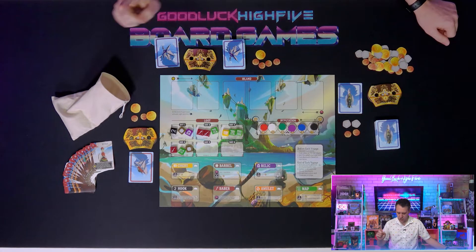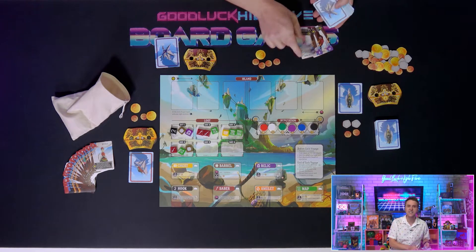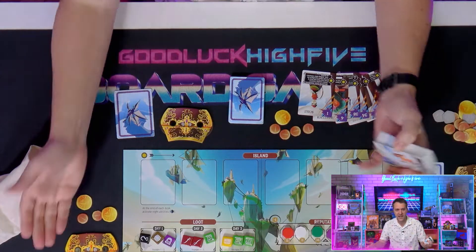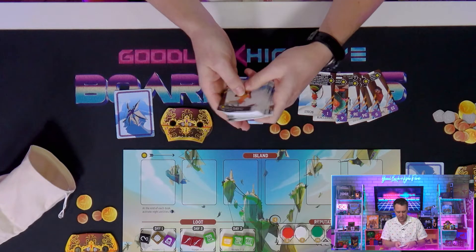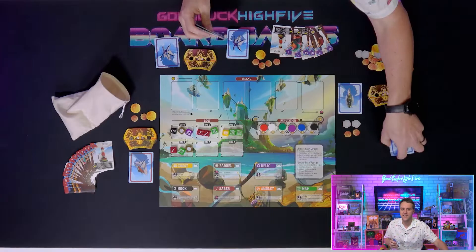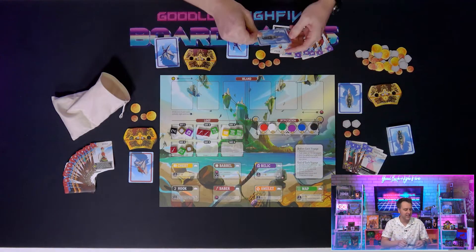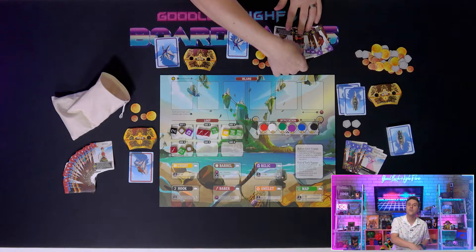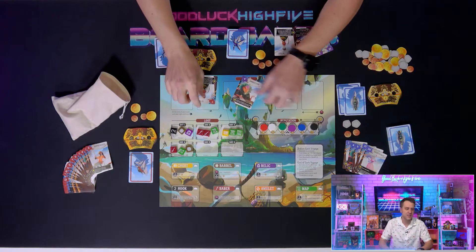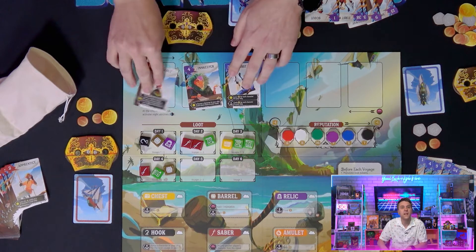Set up for each round, we'll have just one player shuffling all 40 of their cards and then dealing out six of them face up. Each other player will then look through their ordered deck and pull out those same six, so everybody's working with the same crew. Once everyone's manifest is set, each player will choose one of those six to play for the day, placing it face down in front of them. With everyone's choice made, reveal all the chosen cards and place them on the island in numerical order.